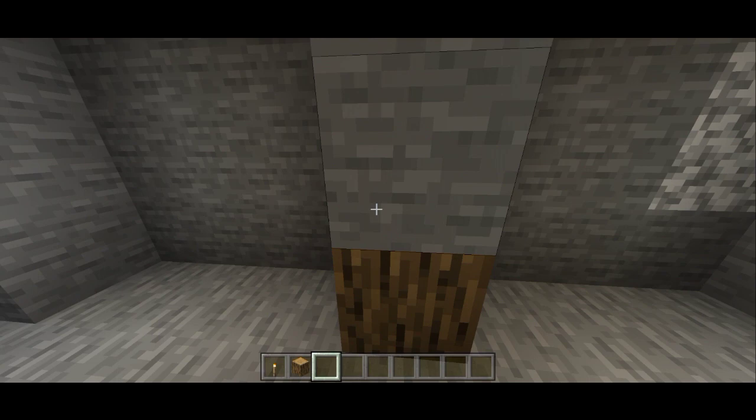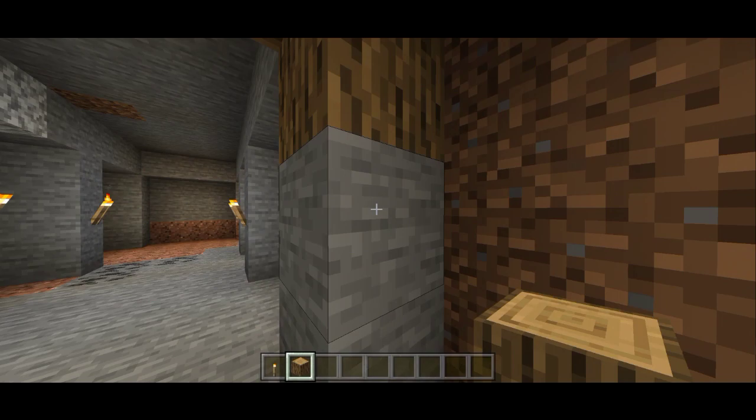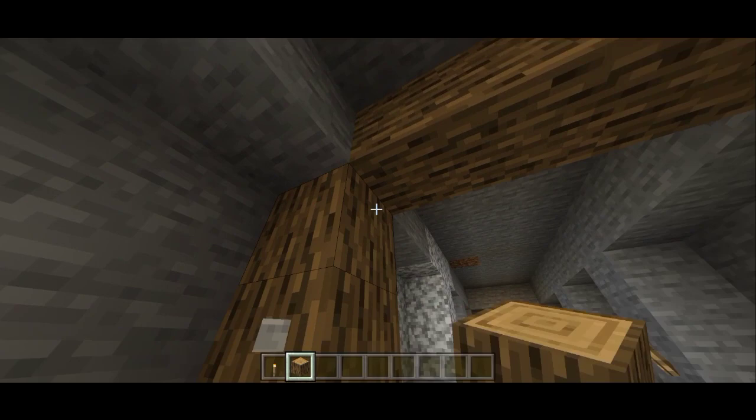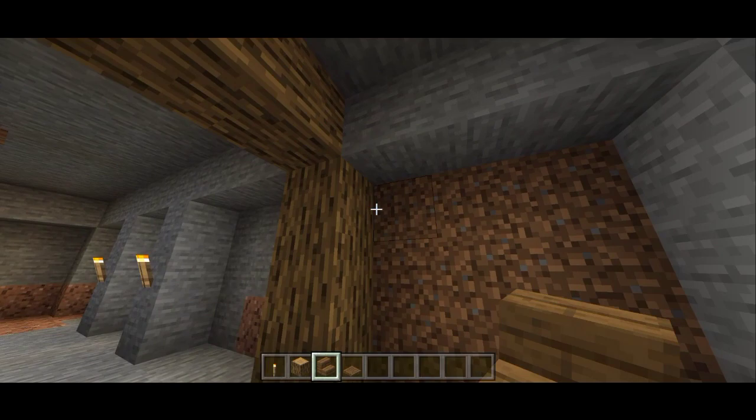We're gonna start from here and replace this line right here with oak wood. So we're just gonna place all of this stone with oak wood. After that we're gonna place it just like this, and also on this one we're gonna place oak wood just like that. We'll do the same thing on this one too. As you can see we have a really cool archway just like that.